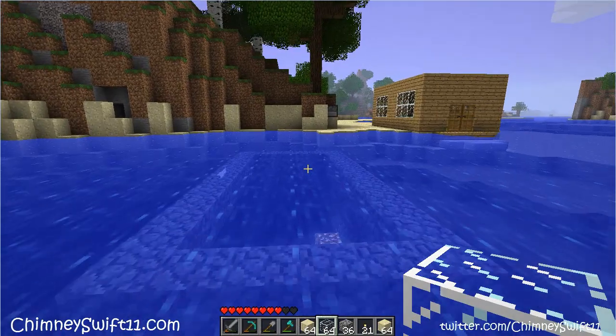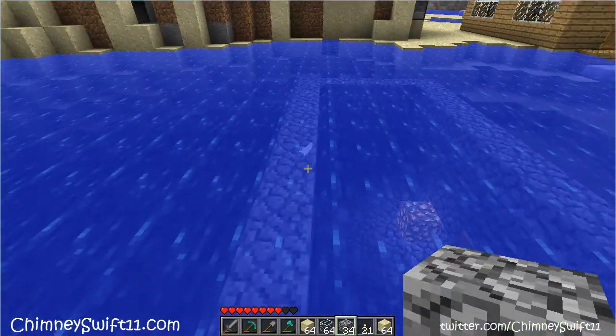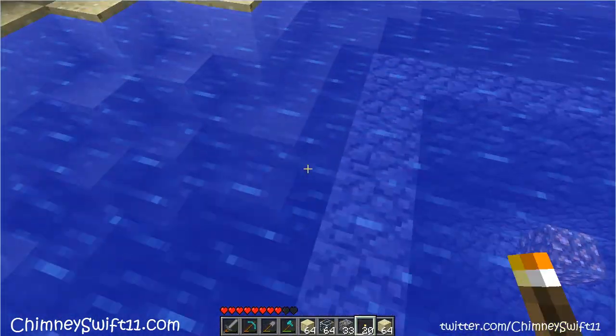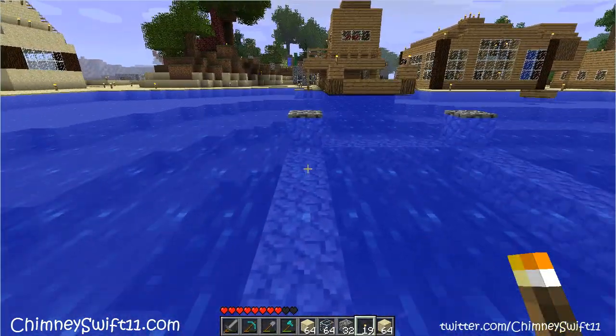What we're gonna do here is put a block on each corner, and then we're gonna put torches on it. It might help with a little bit of lighting issues, but also so I know that there's something here.